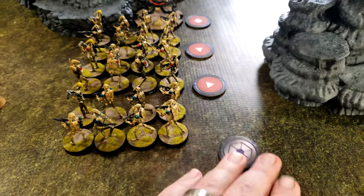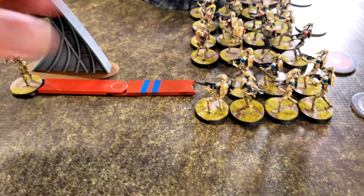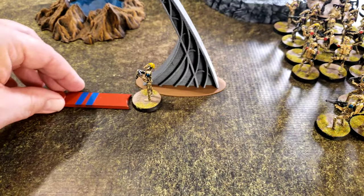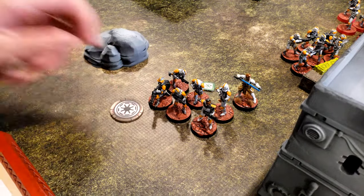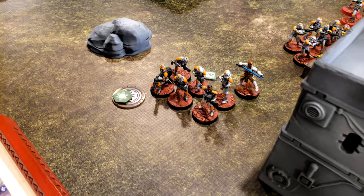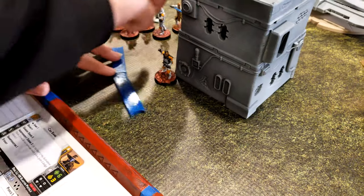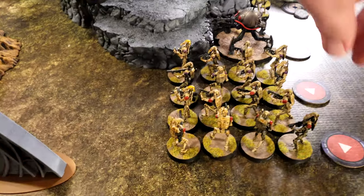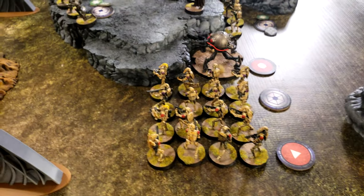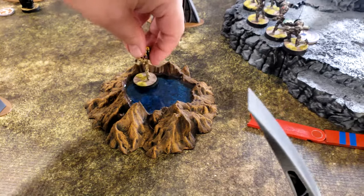The first unit of B1s here is just going to double move forward — one move to there and then another to here. The core unit is going to dodge and then move up to the side of the building. The purple squad of B1s moves twice and hops into the crater.